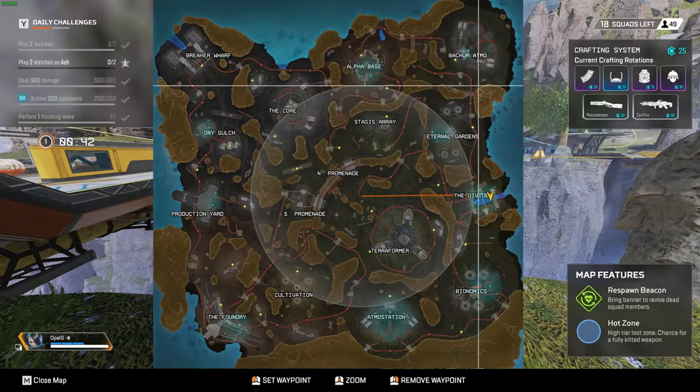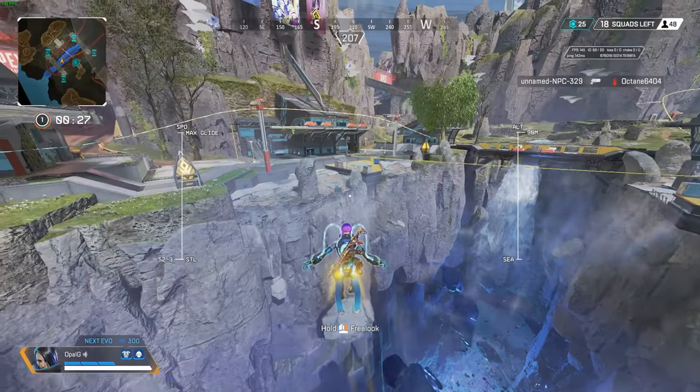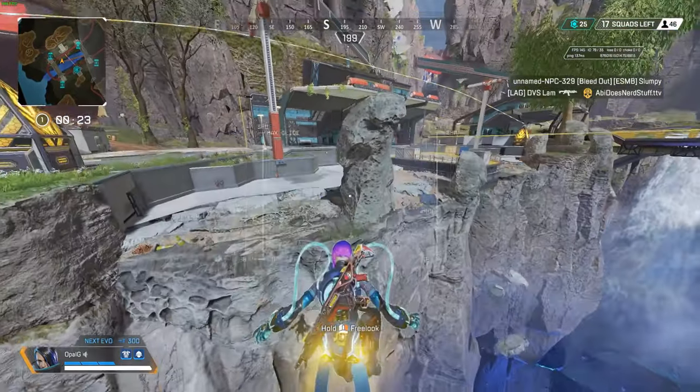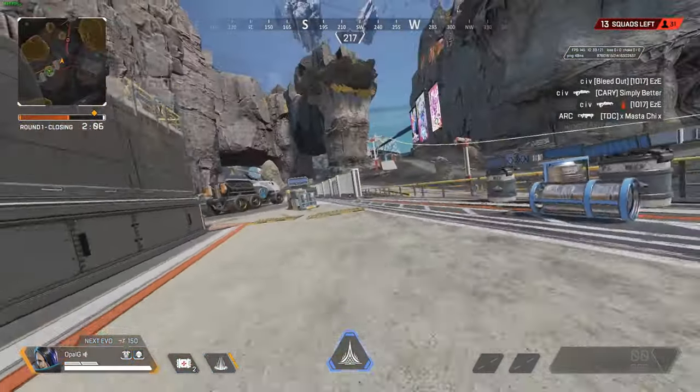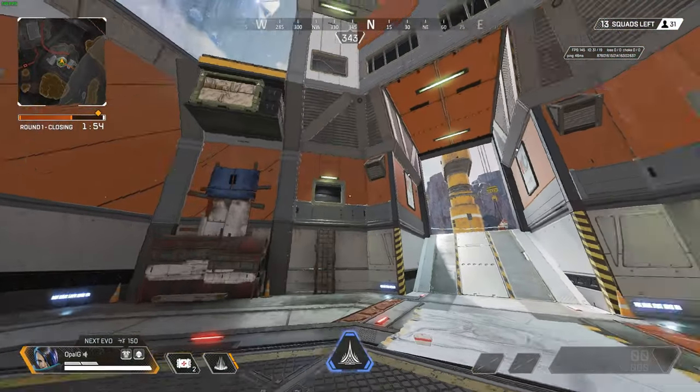In certain spots on the map there are quote-unquote safe zones marked in blue. These blue zones are lifts that keep you safe and allow you to float back to the ground. Maybe you'll be able to rotate across by floating, or maybe it could be used in a trick shot.